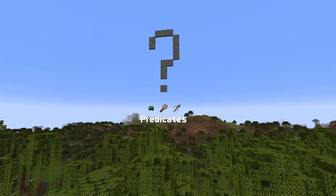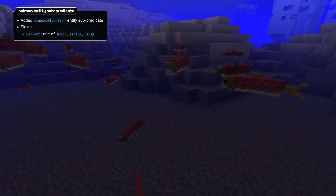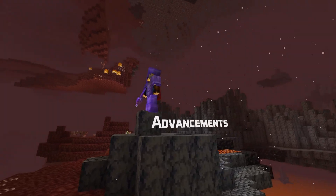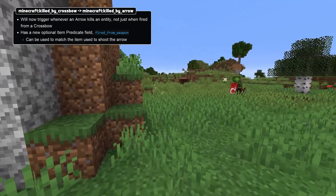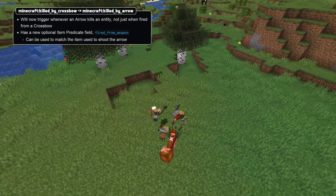There's a new predicate in this version: the Salmon Entity Sub predicate. It has a single field for matching the variant — small, medium, or large. In advancement news, the Killed by Crossbow trigger has been generalized to Killed by Arrow. It now has a new optional item predicate field used to match the weapon that fired the arrow, called Fired from Weapon.